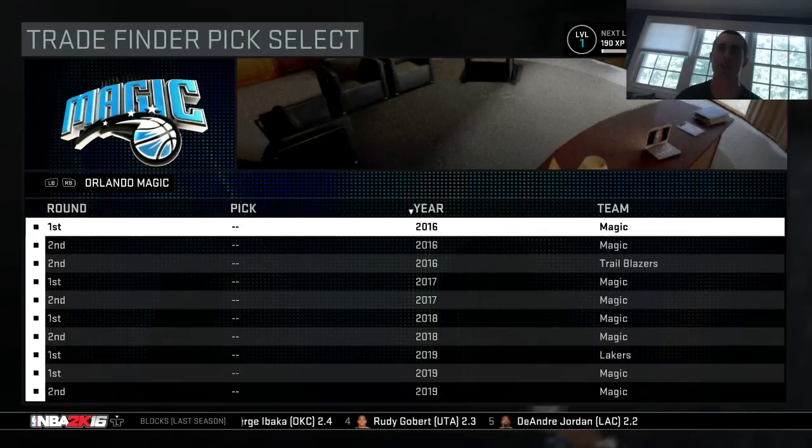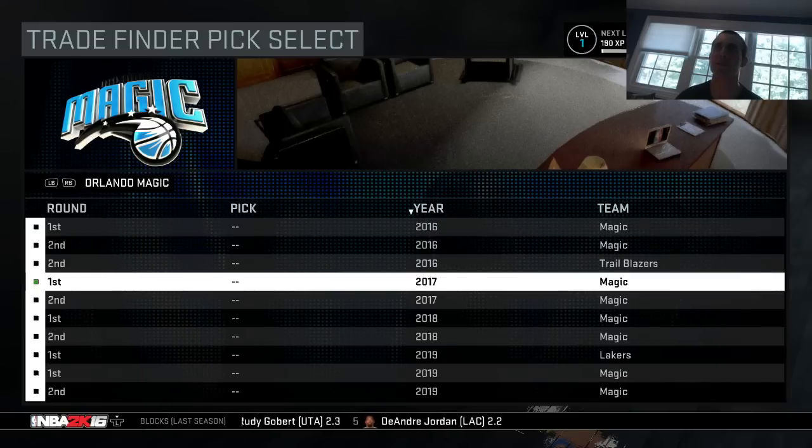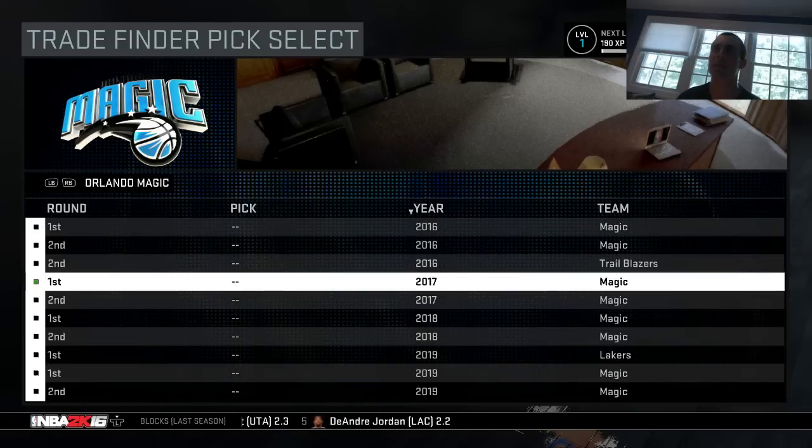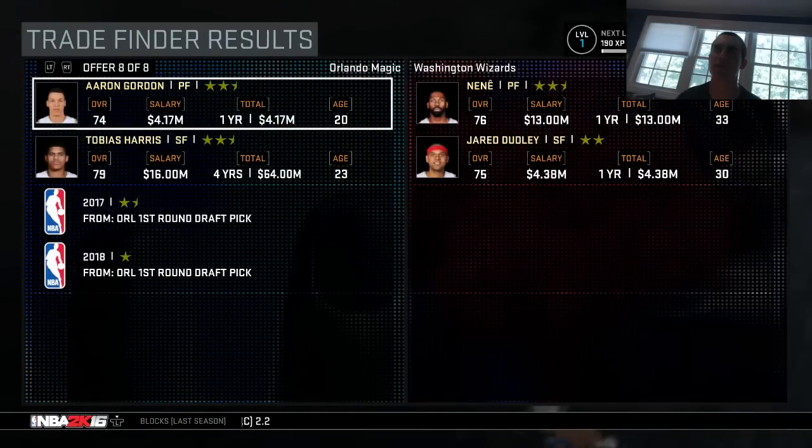What if we did a 2017 pick and then press start? Let's get a blockbuster trade going on the first day. Derrick Favors is looking like the best thing I can get — it definitely looks like it's harder to trade for players right now.